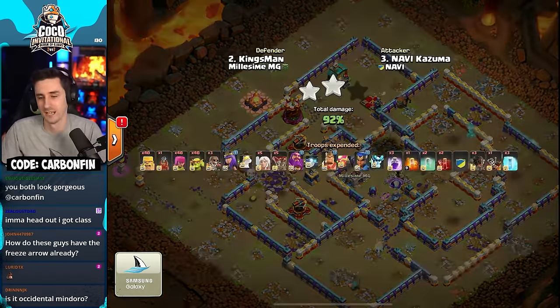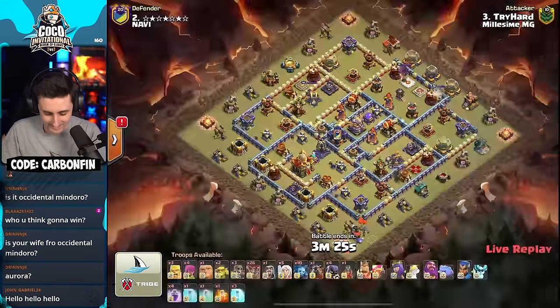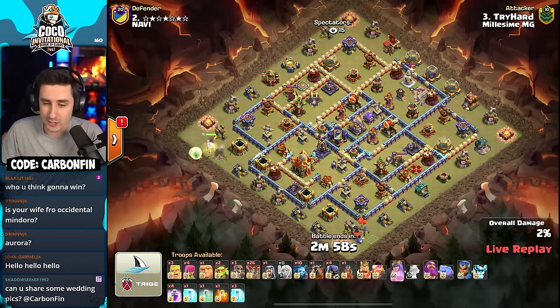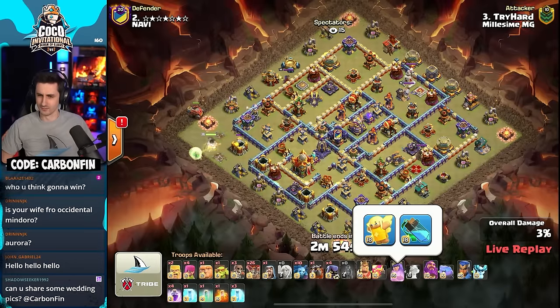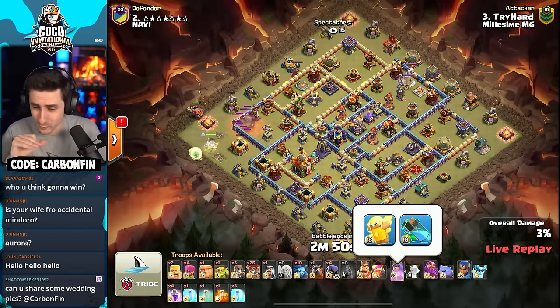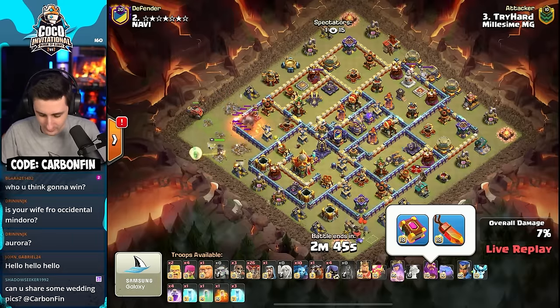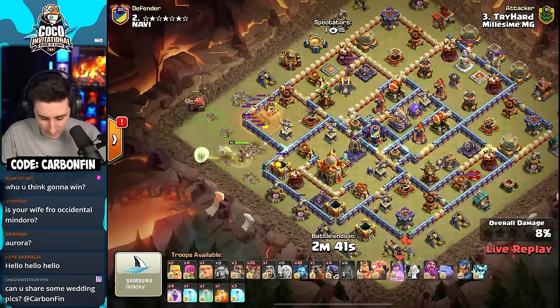Tryhard is in, and he's got straight-up queen church lalo — no frozen arrow here for Tryhard. A level 18 healer puppet, level 21 gauntlet, level 18 life gem, and a maxed-out RC.